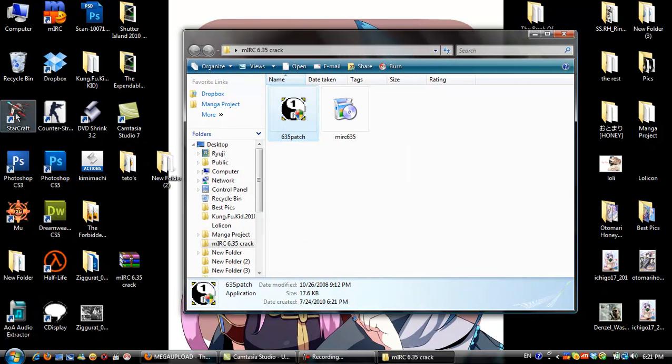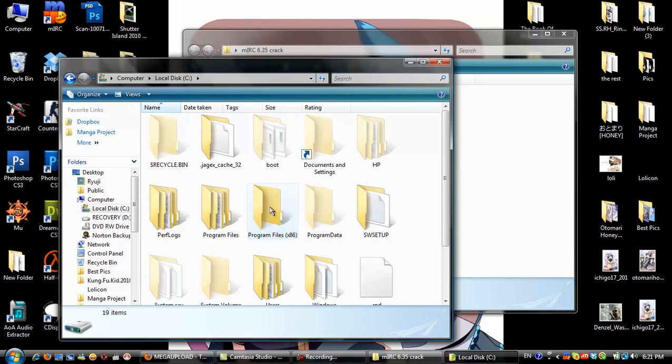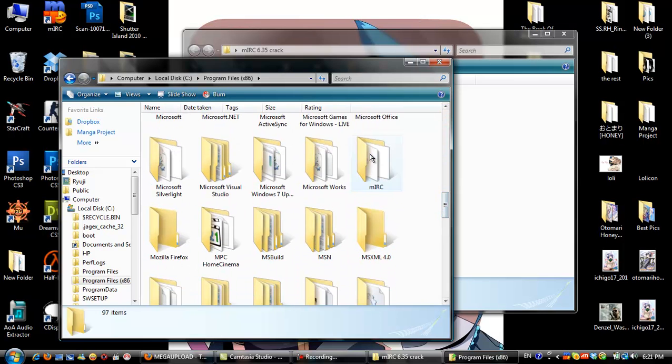After you install it, go to the root folder, which is where you installed it. It will be on Local C disk — mine is going to be on Bones 1006. Now you look for mIRC.